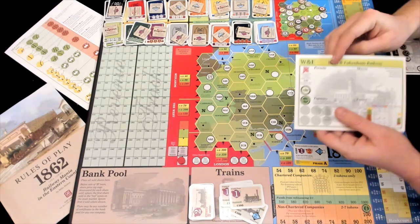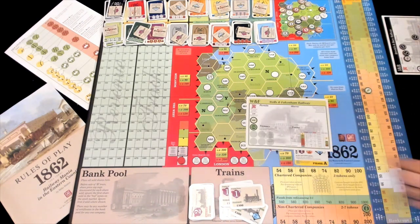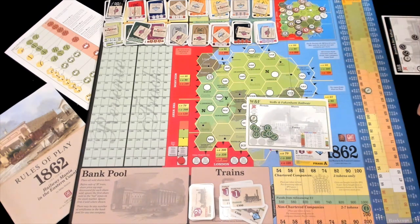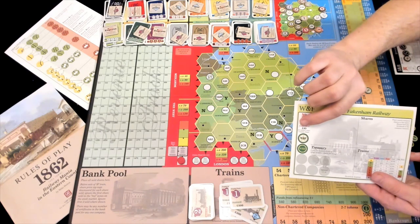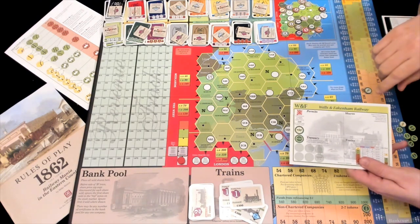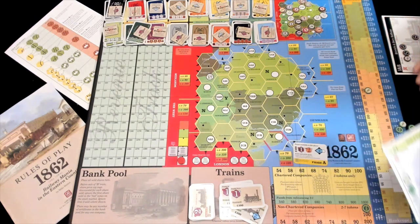The other thing about non-chartered companies is that you get between two and seven tokens, your choice. Like chartered companies, you have to pay for them up front — they're slightly cheaper at $40 instead of $60 — but you're not getting that 10 times par value, so you have to figure that out. You can start with just two, or four, or whatever — that's your choice — but you do pay it up front. You will not pay to place tokens on the board later. All up front.